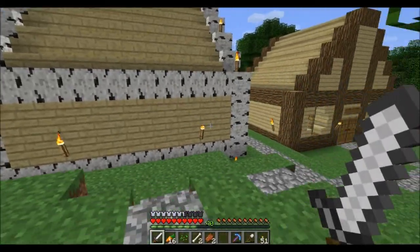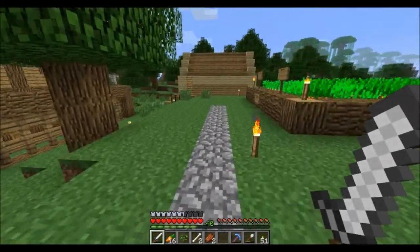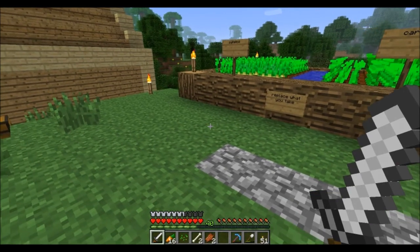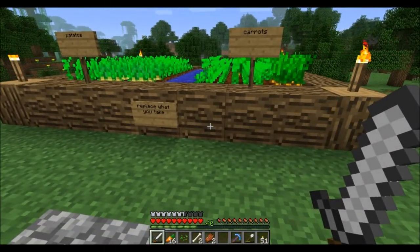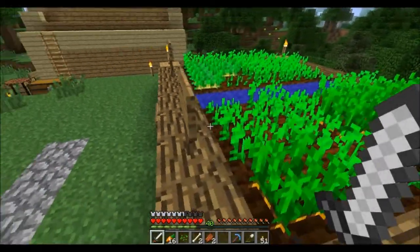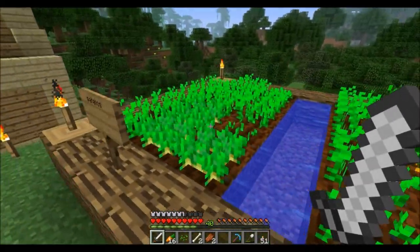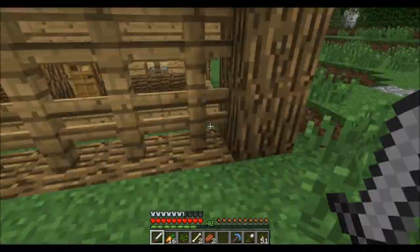I kind of want people to use essentials economy. My vision for this server was for it to be a sort of trading role-playing server, where people build shops and have professions like farmer and fisherman. Right here is just a carrot and potato plot that I set up to get people started on being able to get carrots and potatoes, because this is already a pre-existing map before 1.4.